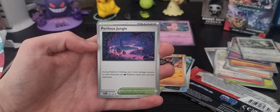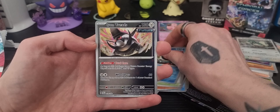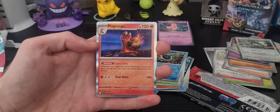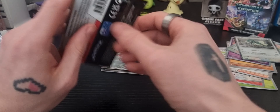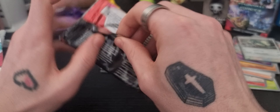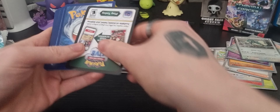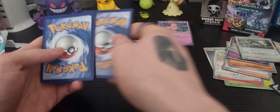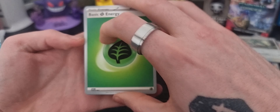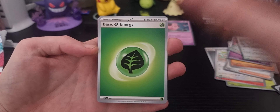There is the code — one from the back to the front, turn it over. Is this gonna be any better? We have the Electric Energy, we have another Cottonee, we have a Carvanha, we have an Ekans, we have a Turtwig, we have an Explorer's Guidance, Colossal Perilous Jungle, Sharpedo Reverse — that's a brilliant artwork — Iron Shreds Reverse, and a Makuhita Regular Holo as well. It's fine.